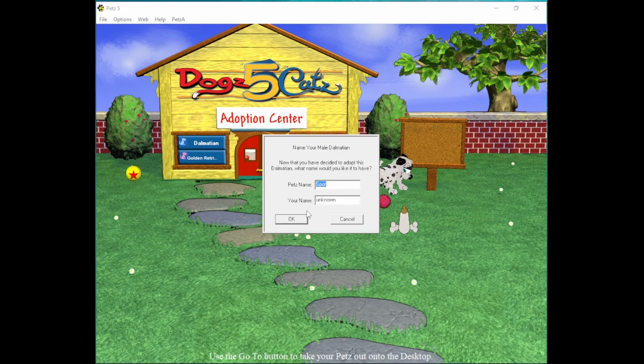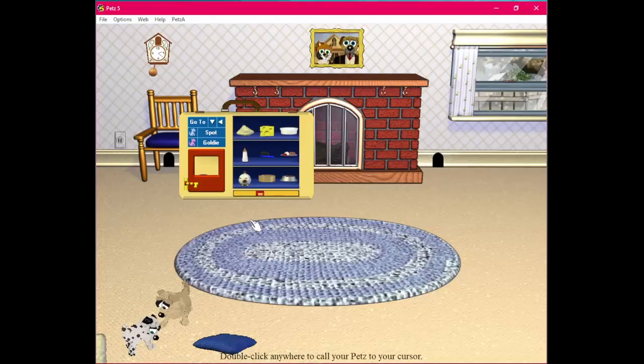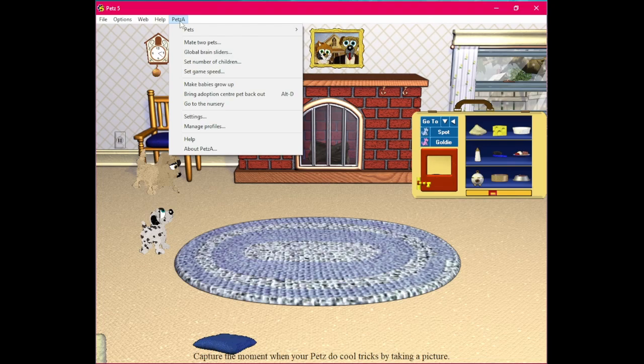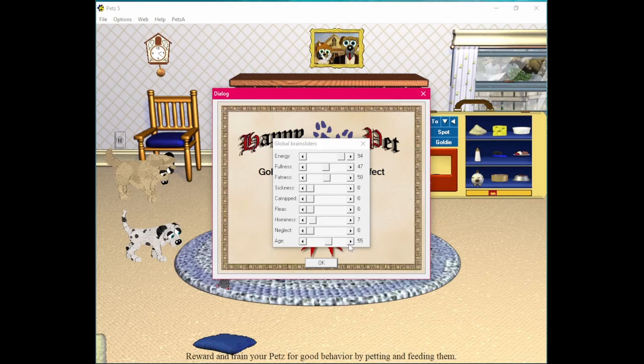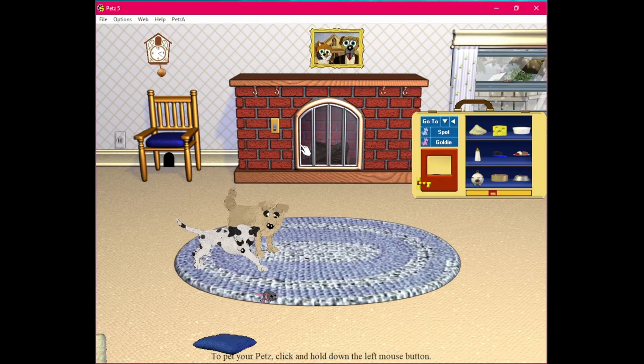I'm going to adopt them now. Male Dalmatian — I'll name him Spot. I'll just use all the default names for the dogs; it doesn't really matter what their names are. And Goldie the Golden Retriever, pretty generic name, but I'll take it. Here we are in the family room with my two dogs. At the moment they're puppies, so I can't breed them. But if I use my Pets A mod, I can use these sliders to age them up.